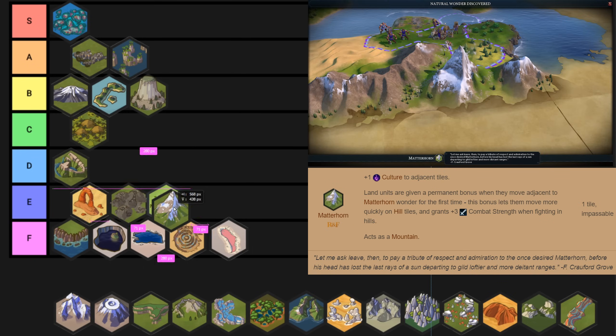The Matterhorn is kind of like the Lysefjord and Giant's Causeway in that it improves your units. But the big problem is it's kind of a runner-up Giant's Causeway. It does something really nice that Giant's Causeway doesn't — it gives you free culture. So there are situations where Matterhorn is better. But Giant's Causeway is a flat plus five combat strength bonus, and Matterhorn is plus three when you're on hills with extra hill movement. I think there are situations where they could flip, with Matterhorn at A and Giant's Causeway at B, but I think you could very easily justify either placement.